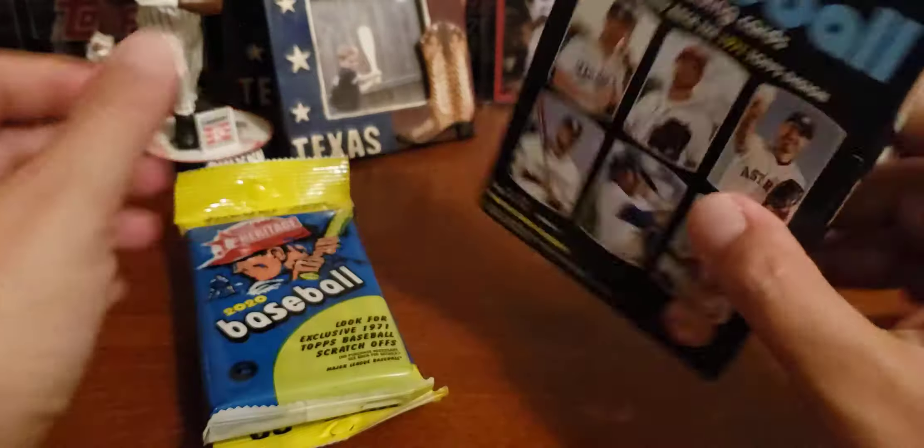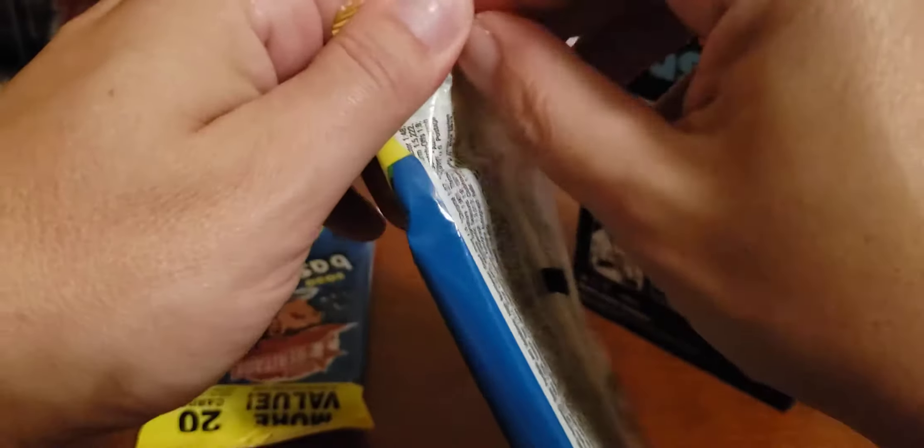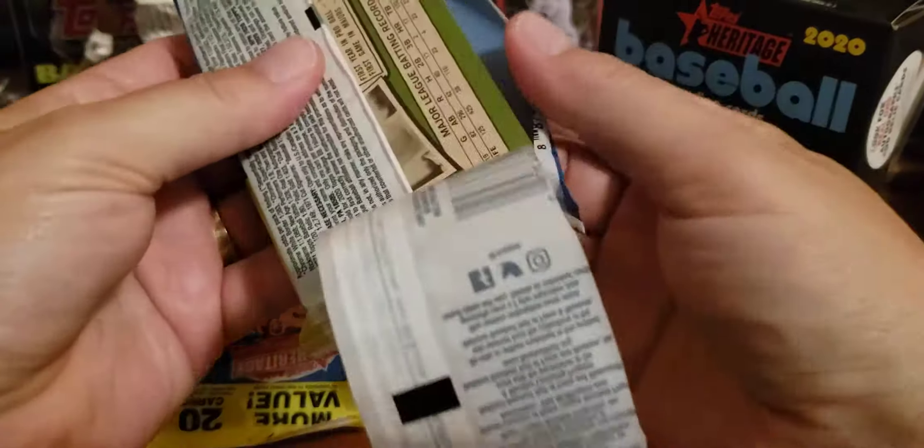Let's open up. You know what, let's start with the packs first and see what we get out of these. So it's Hanger Box versus two value packs — fat packs, whatever these are called.